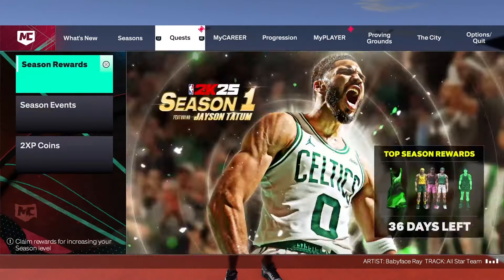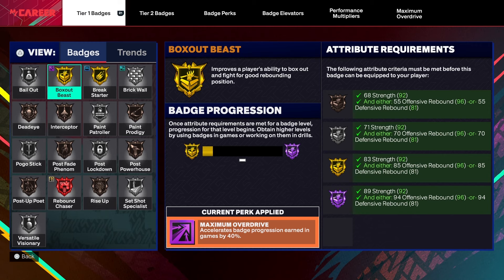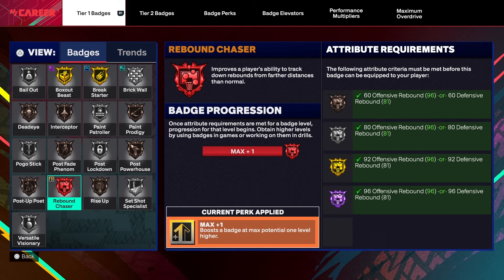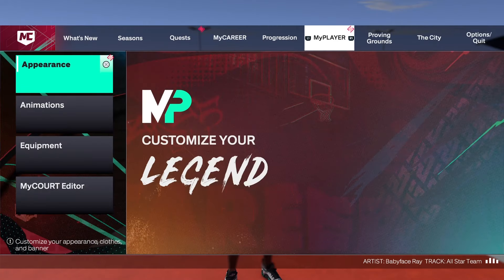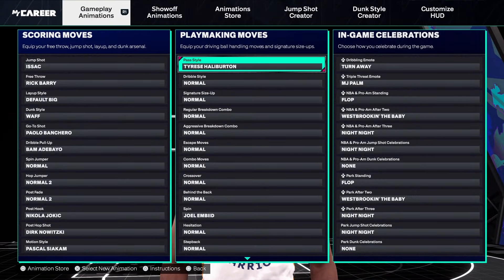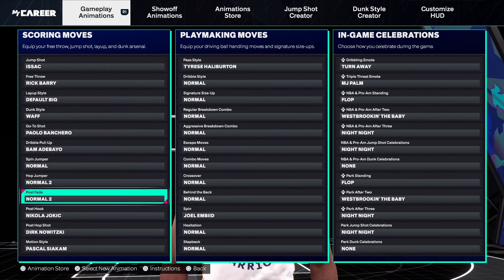Here's the build — the playmaking defensive anchor. You guys can see I'm already a gold plate. This is a rebirth build; I really like how rebirth lets me automatically go to 99 now. If you guys see that legend rebound chaser, here's the badges. Here's all my animations — I know a lot of y'all are going to ask what animations I'm rocking. Here's all the best animations, all the best post animations, everything. I got y'all.